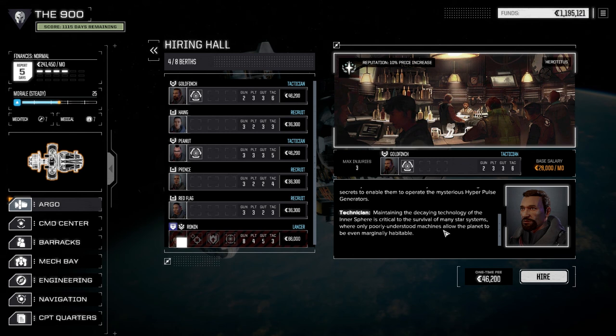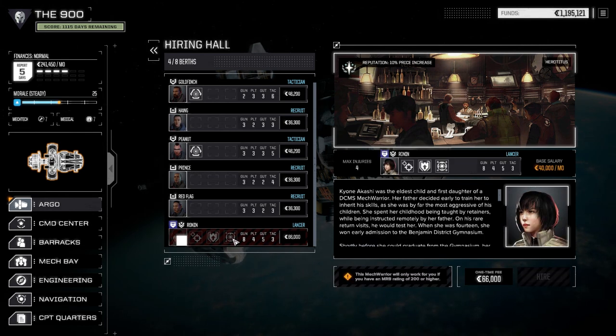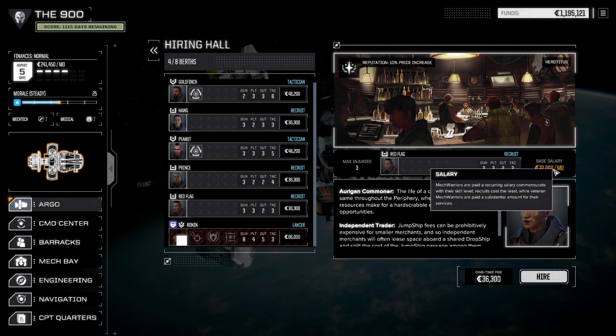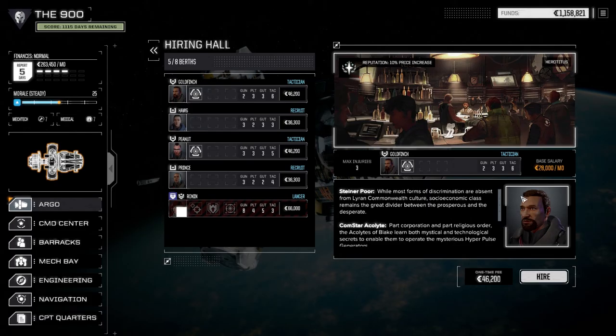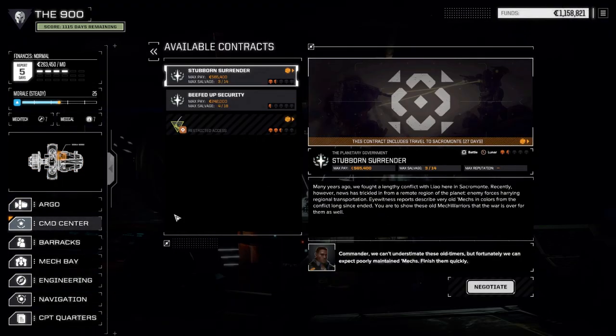Comstar Acolyte Technician. There's also Ronin here, but I want to try and stay away from the named MechWarriors. Gunnery at eight though — let's take Red Flag and hire her. New MechWarriors available. So let's go do this other contract now that we have enough pilots.